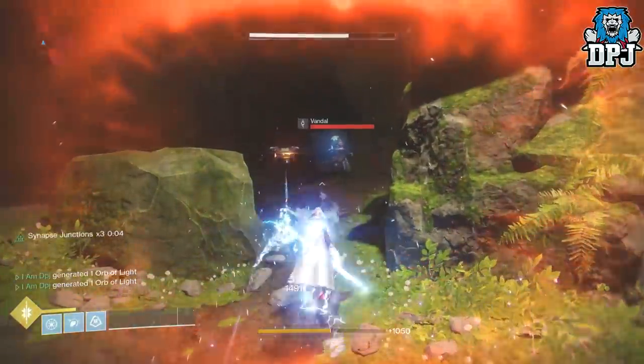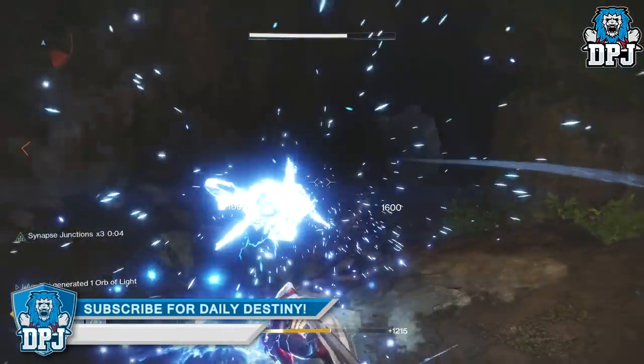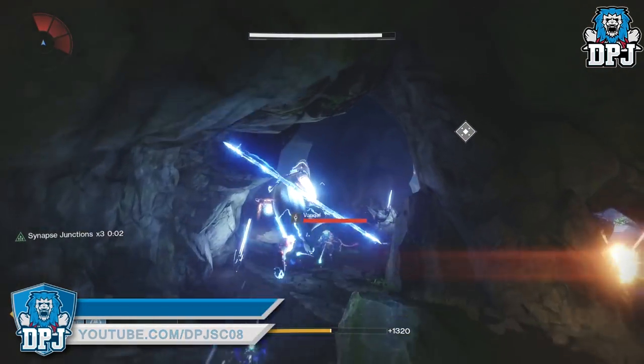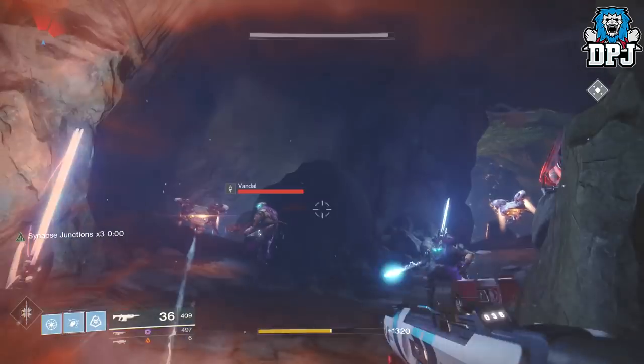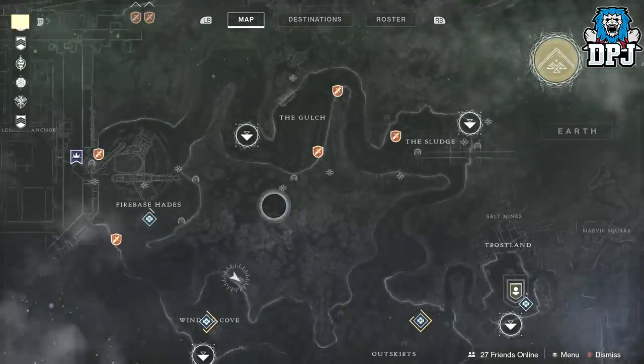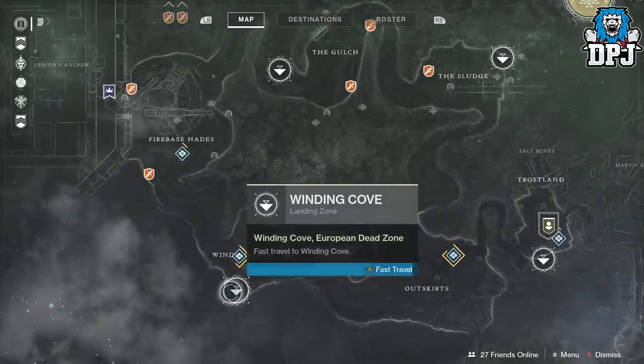This is also useful for those needing to spawn orbs for a certain armor ornament — supers do spawn orbs, so this method works great for that too. But don't forget: you can also use masterworks weapons. Simply find a lost sector, storm through it, fast travel back or run out and run back in, and rinse and repeat. That is definitely the fastest way of spawning orbs.